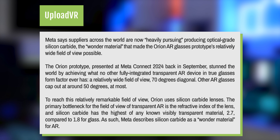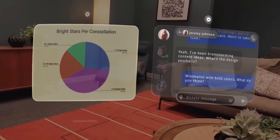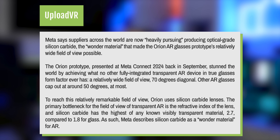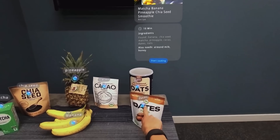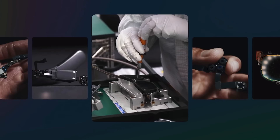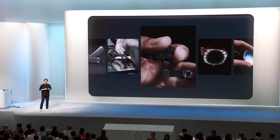So 70 degrees was quite a big boost. To reach this remarkable wide field of view, Orion uses silicone carbide lenses. The primary bottleneck for the field of view of transparent AR is the refractive index of the lens, and silicone carbide has the highest of any known visible transparent material — 2.7, compared to 1.8 for glass. Meta describes silicone carbide as a wonder material for AR. Now we can see other companies trying to get onto that bandwagon, which ends up being better for us consumers.